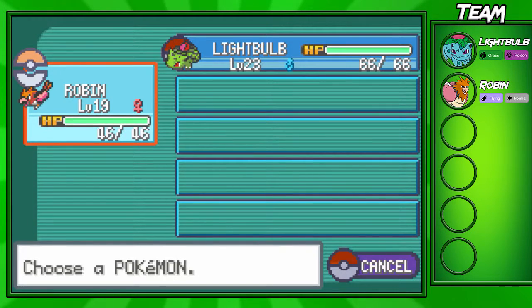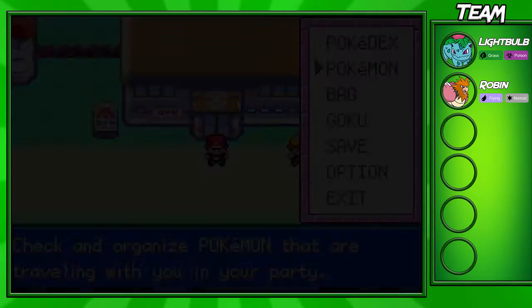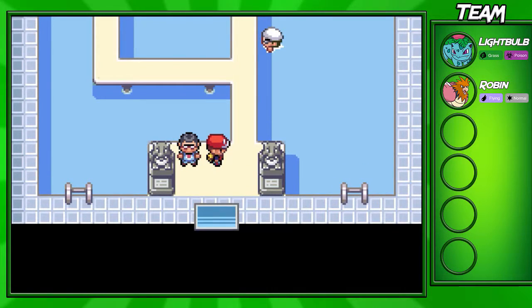Before I actually go do that, I'd like to show off my Pokemon. I got a level 19 Robin now, and my Lightbulb went up to level 23. I do recommend level grinding — it's very smart to do this before the Gym. Also pick up some potions. I had four before, and I bought five. That should be enough. Anyways, let's get into this Gym and fight the first Trainer.